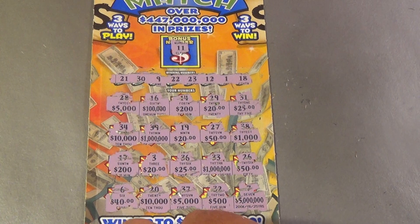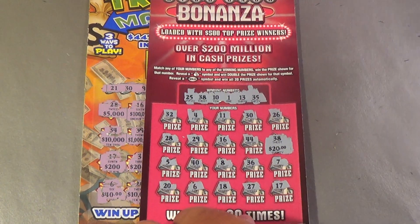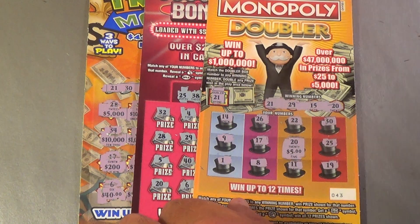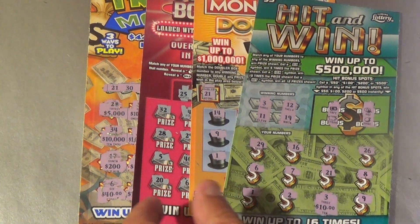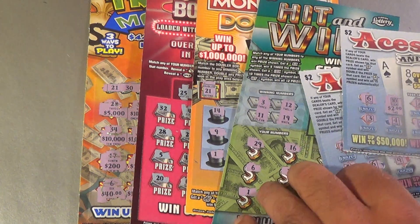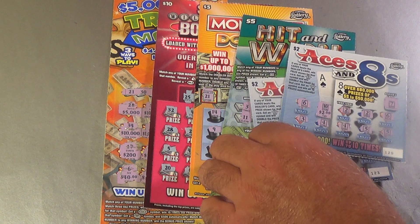So what did we get overall? $20 from Triple Match, another $20 from Wildcash — that's $40. $10 from the Hit Bonus — $50. Another $10 from Monopoly Doubler — $60. And two $2 wins from Aces and Eights — that's another $4. So $64 back when we spent $100.